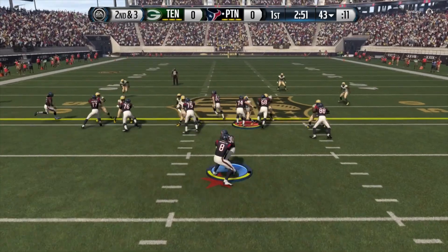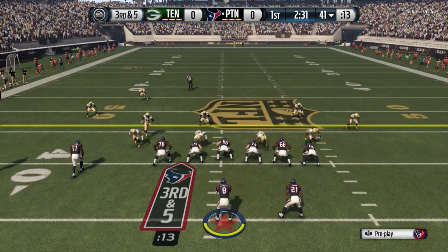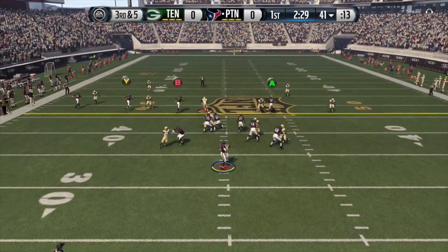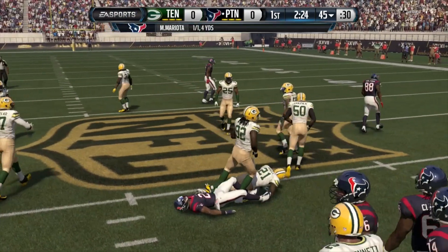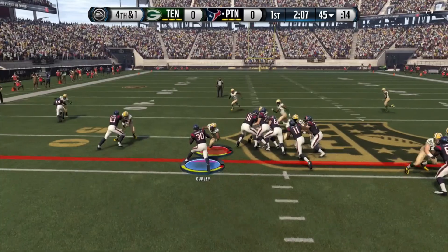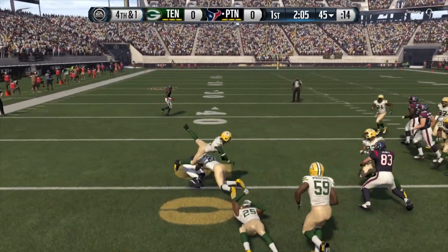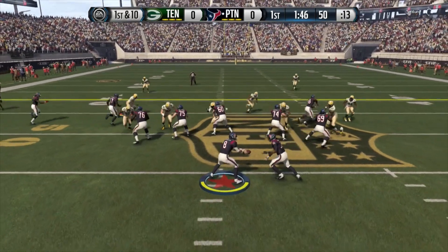If you do not contain Marcus Mariota he's gonna use his legs and pick up yardage, and it's gonna be a long day for the defense. On second and three, Ty Gurley loses two yards making it third and five. Mariota skins in the field, he's gonna check down to his halfback who gains four yards — we're short of the first down but we're going for it, risking it all in the Super Bowl.